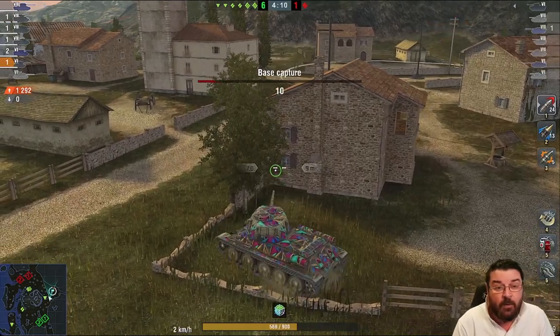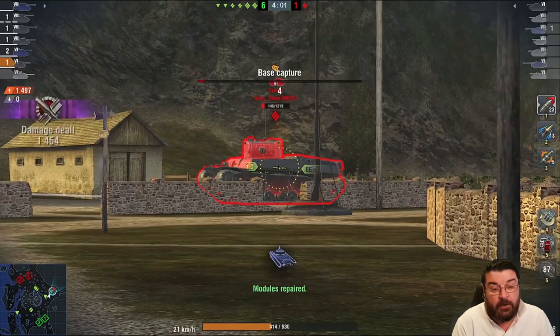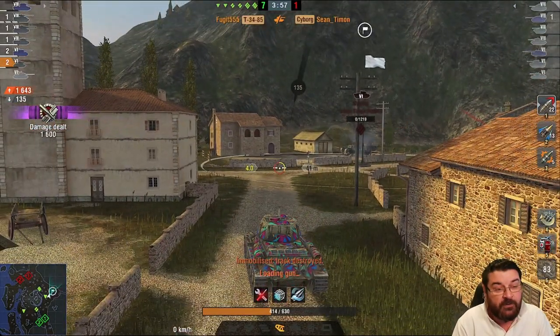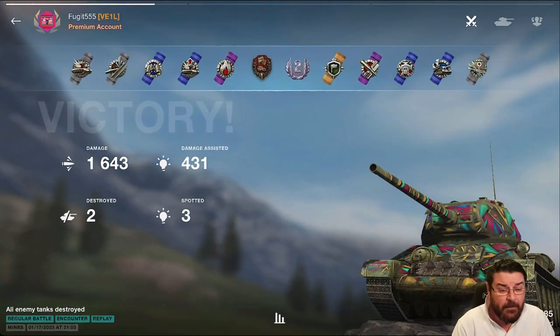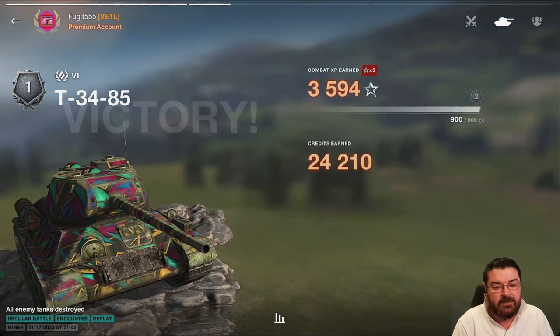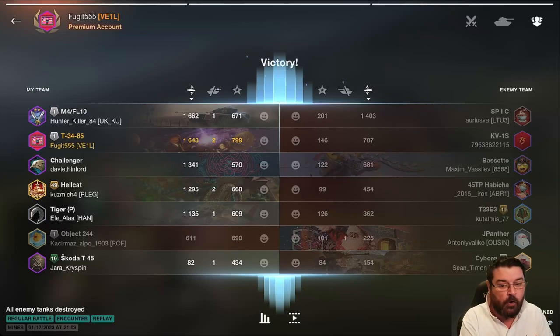Just poke and shoot, hide and seek — and the Cyborg does tap me in the end. We do 1,643 damage, bounced 135, took two kills. Not a bad rollout in the T-34-85. We get a Second Class, spotted three tanks, some assistance damage. There are better T-34 variants out there — think of the Rudy — but for a tech tree tank this is a beautiful little tank. If you're a new player going down that medium line, this is perfect to learn those medium skills.